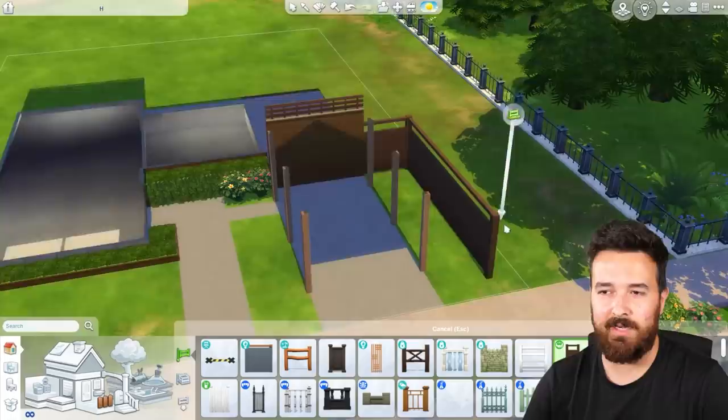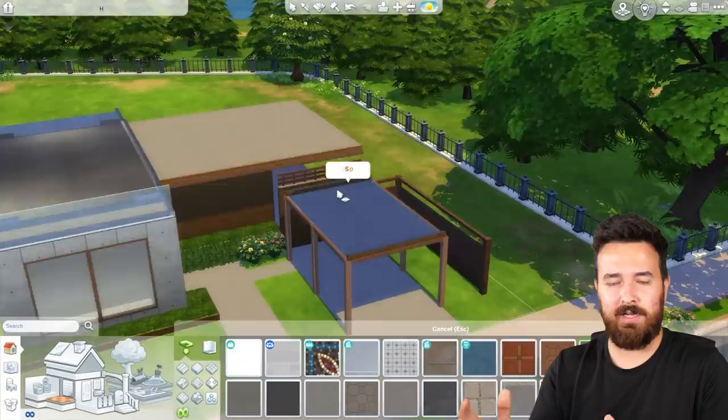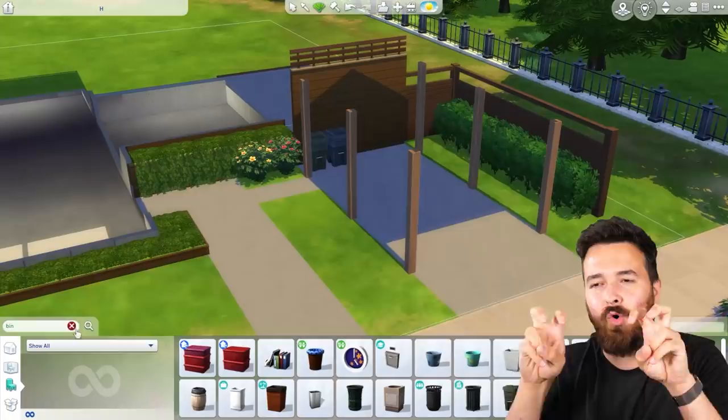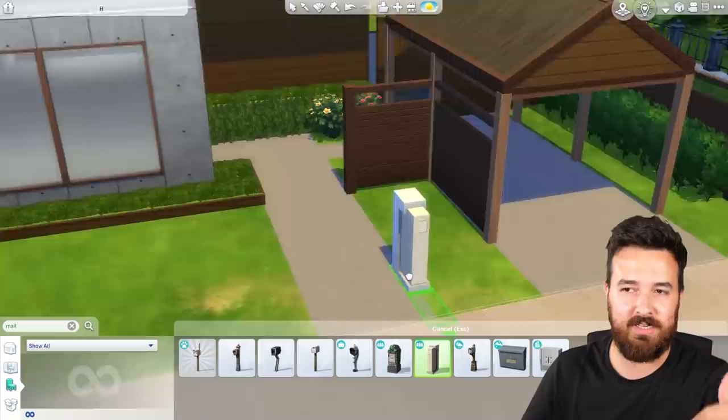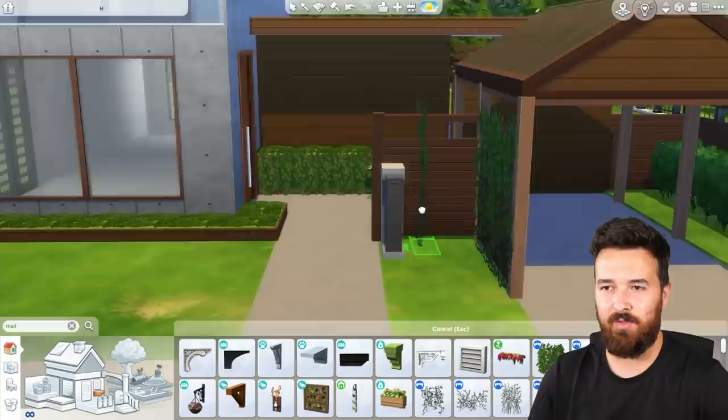Then a front fence just off to the side, so it almost encapsulates that front carport area - not secure obviously, it's a carport, but it has that sort of separate section of the house. You don't see it directly from inside, but it also gives you privacy to the back of the house. I was trying to figure out the layout with the fences and all that, but I think it turned out pretty well.